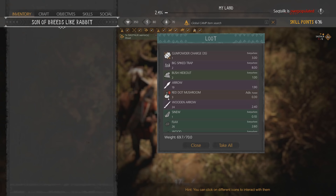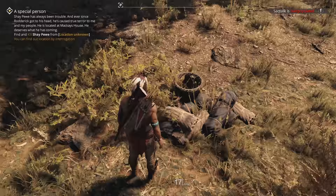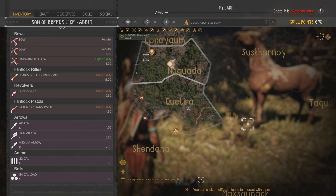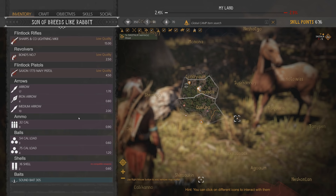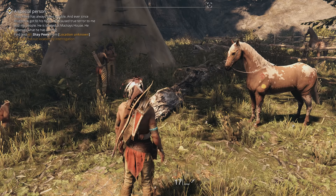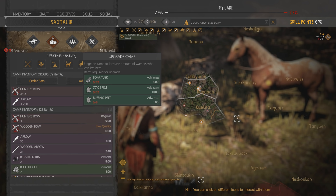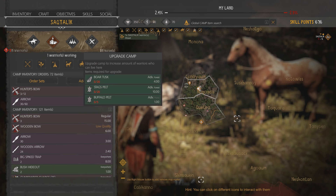I'm trying to remember where you do the camp upgrades. I know exactly where it's at - you've got to click on the camp. Silly me. Upgrade camp.